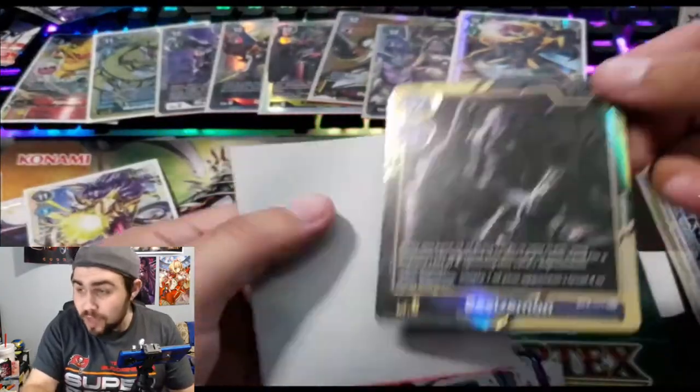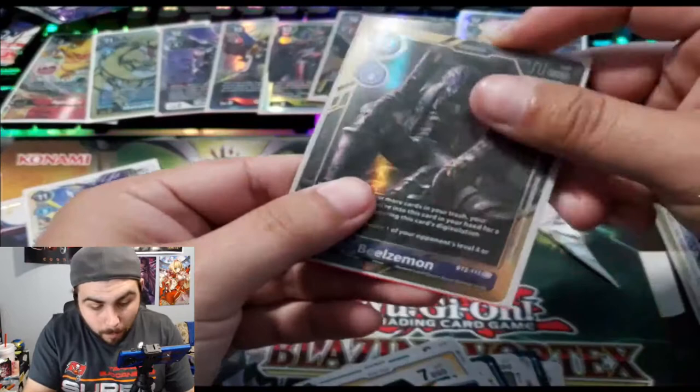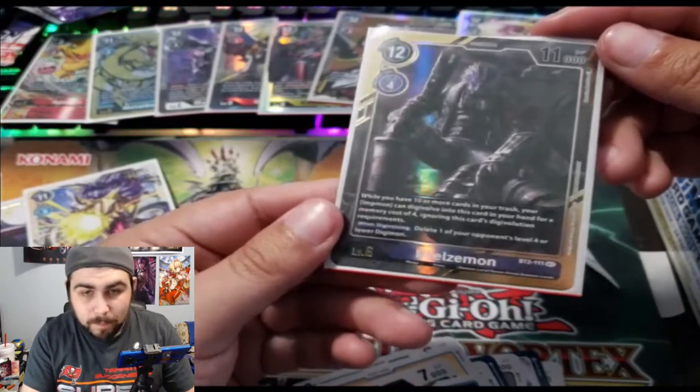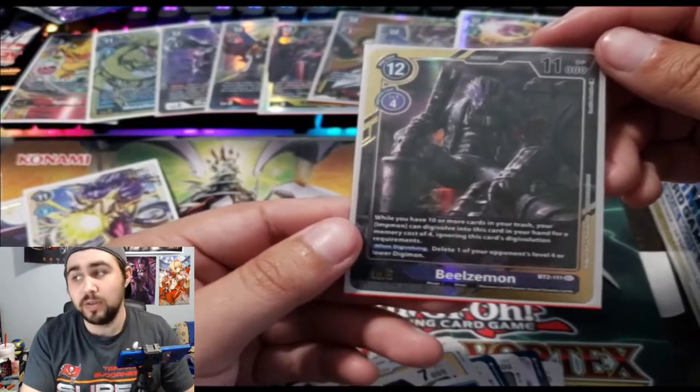Seasarmon, Piximon, Dark Tyrannomon, Blade of the Future, Spiral Sword, Tyrannomon, MegaCabuterimon. Look how cute Wanyamon is — look at that, with the bow. Cherrymon. Oh my god — Beelzemon! Not only Beelzemon — Beelzemon alternate art! Oh my god, look at that — that's wild!